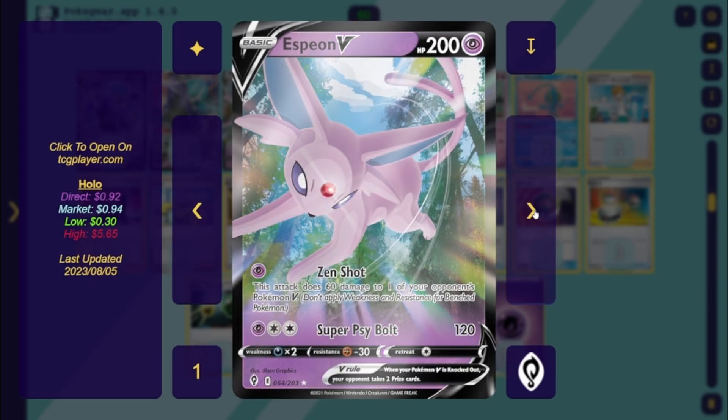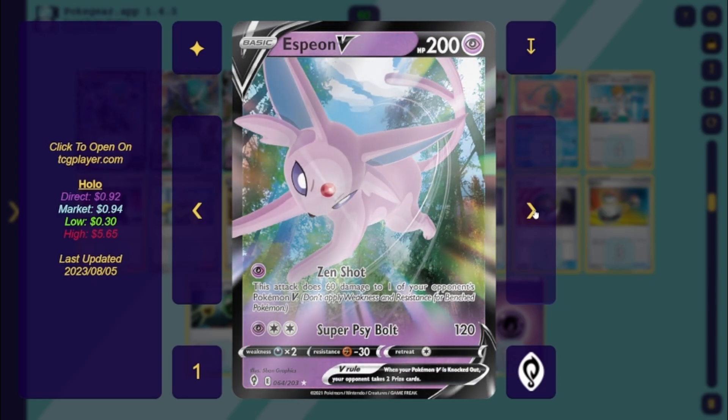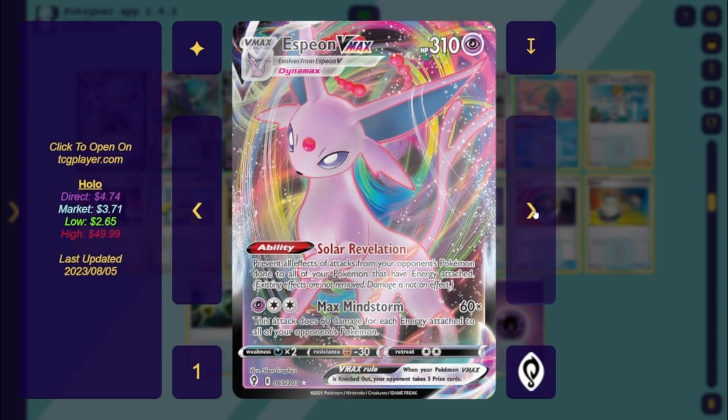We've got one Espeon V — its attack does 60 to 100, bouncing Pokémon V — and 120. We've got Espeon VMAX with the ability Solar Revelation: prevent all effects of attacks from your opponent's Pokémon done to all your Pokémon that have an energy on them. Effects like Sableye's poison or confuse — not physical damage like Radiant Greninja. Then Max Mindstorm does 60 times the amount of energy your opponent has in play — energy, not cards, so Double Turbo counts as two, doing 120 extra. This works great with Path to the Peak and helps shut off Sableye, since you can pop a psychic on that Pokémon and protect it.